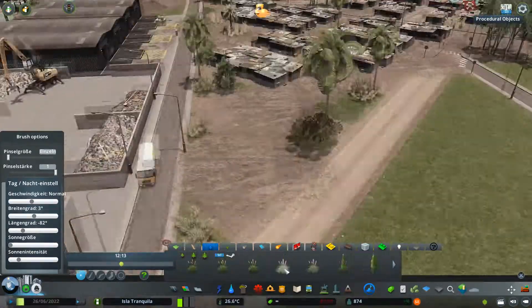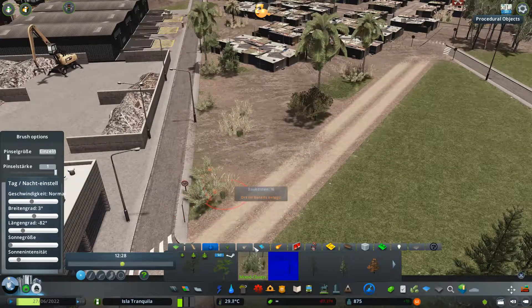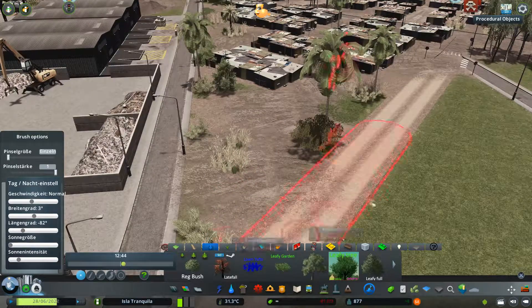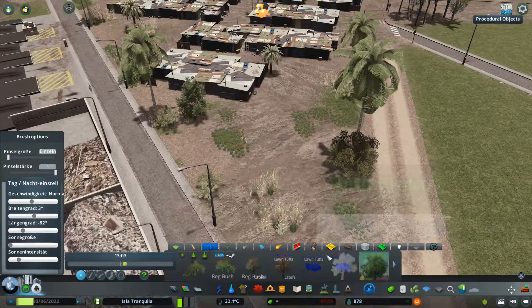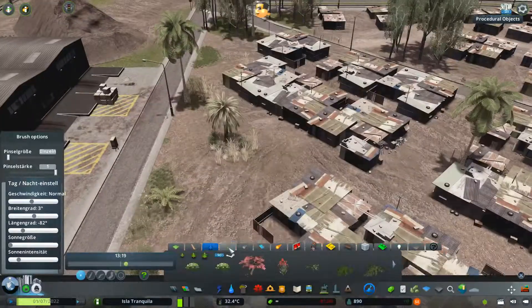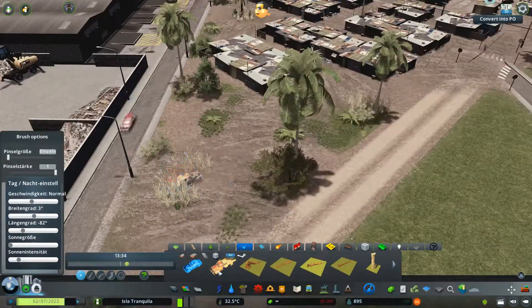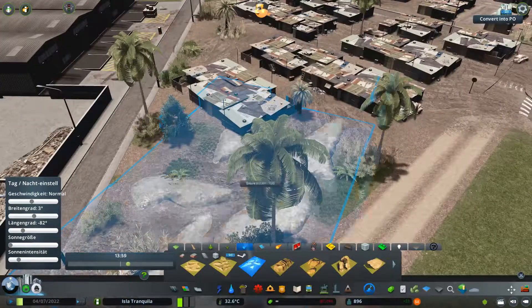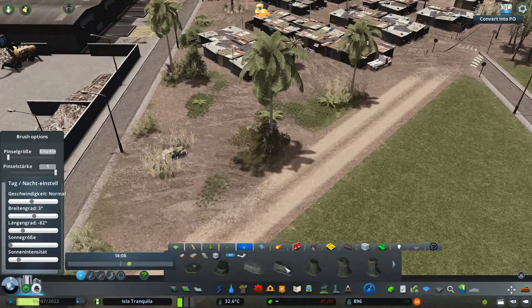Here you can see me just placing more scraps and trees. There we have something like a small place where there will also be a destroyed tractor or something like this. So yes, here we have now about 400 people in this town. This town or village will get upgraded soon to another area next to the sea in the middle of the island.